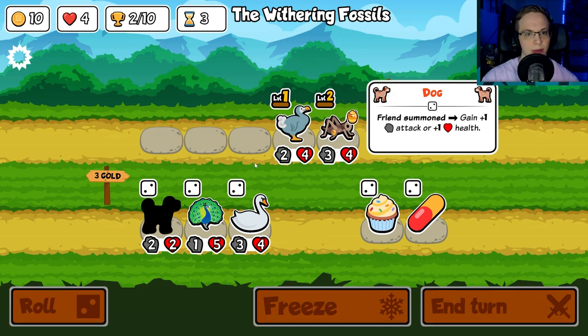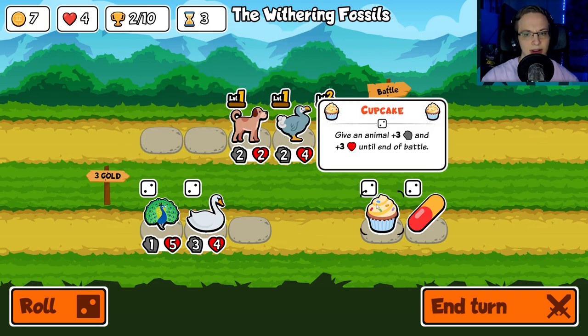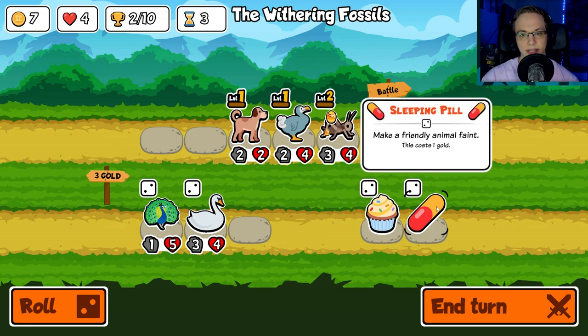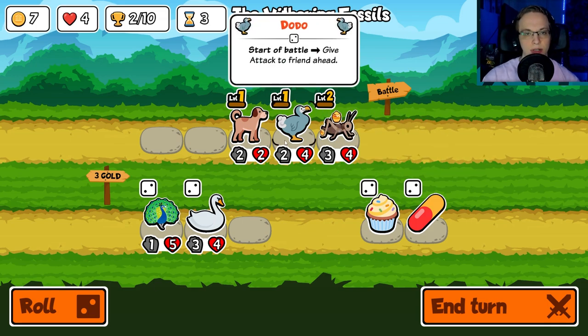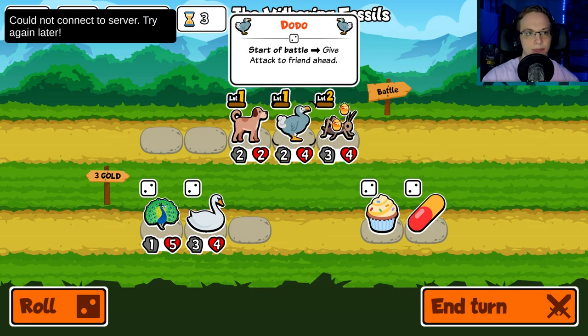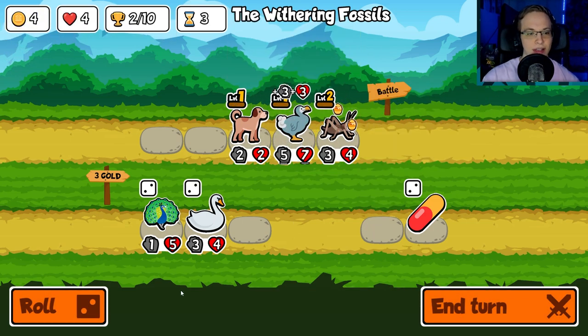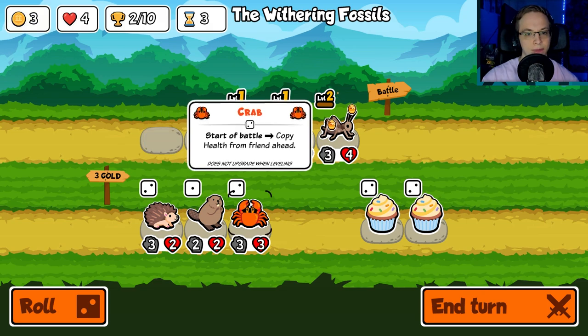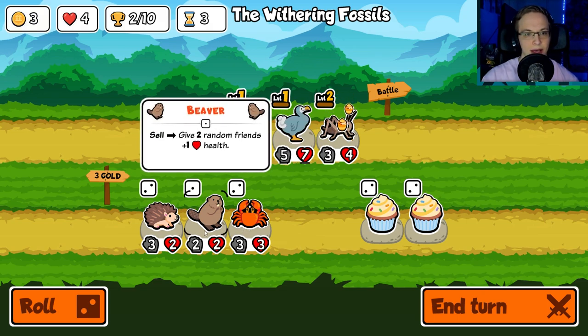Maybe we try to do a summoning build. Give an animal plus three and plus three until end of battle. We could do that for the dodo and it would give its attack. We'll do that. Cannot connect to server — let's try again. Okay, it's a 5-7. We'll go ahead and roll. Copy health from a friend ahead.